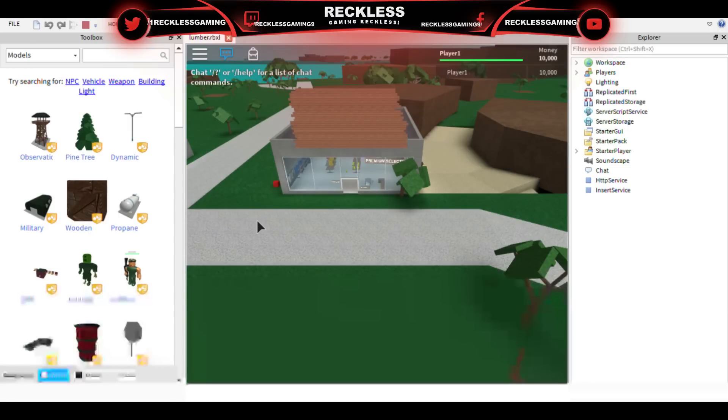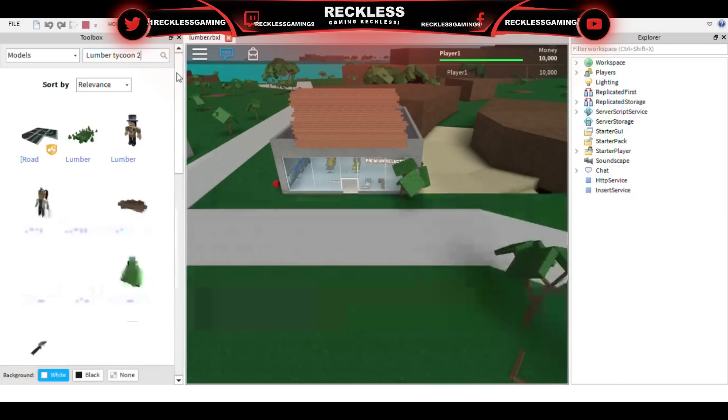The only leaked version is the one that I have — I think there might be more, maybe not. If you cannot download the file from the Dropbox, what you want to do is go right here in Roblox Studio and type in 'Lumber Tycoon 2,' then click search.